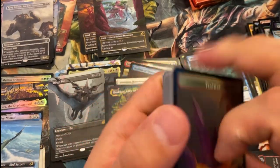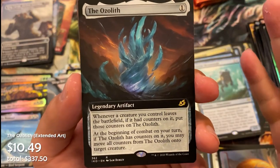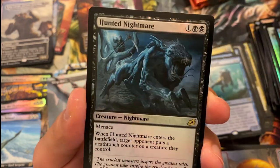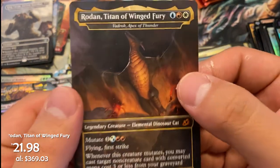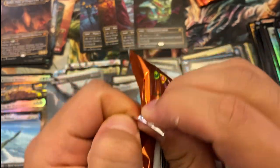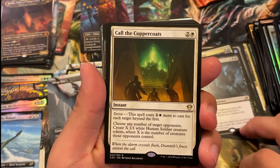Not too shabby — just looking for that foil alt art triumph. We've never seen more than one foil alt art triumph per box. Nascent Metamorph — love this guy, great hit. We've only seen one foil alt art triumph per box and I don't expect that changing. The Ozolith is our extended art rare. Hunting Nightmare, Hemophage, Cloud Piercer. Speaking of triumphs — triumph number four: Zagoth Triumph! Another mythic Godzilla: Rodan, Titan of Wing Fury. Four mythic Godzillas in the same box — usually a really good sign.